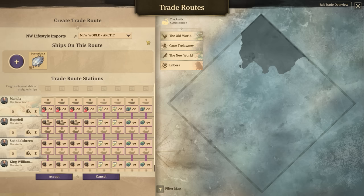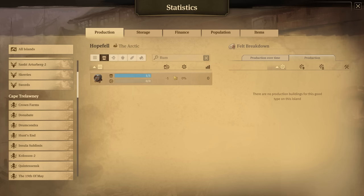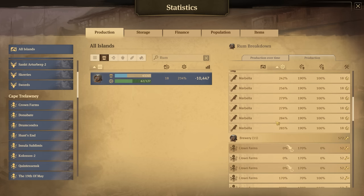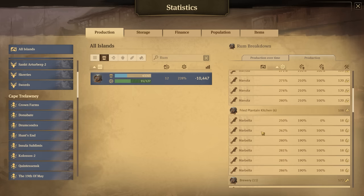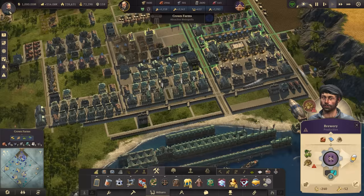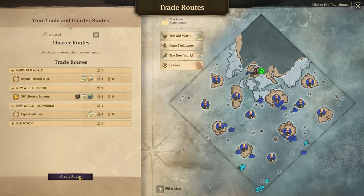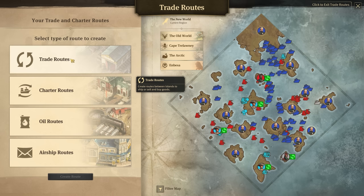Mezcal in the Arctic — New World lifestyle imports. So an airship just takes this and delivers it to these islands. Rum though — no one has any? Manola doesn't have any rum. Are you joking? I thought we make like thousands. Let's check the global routes of rum. It never ends, does it? I think we make enough, but a lot of our rum does come from Crown Farms — that could be why. I don't think I ever deliver that rum from Crown Farms up here — it's not a global network.